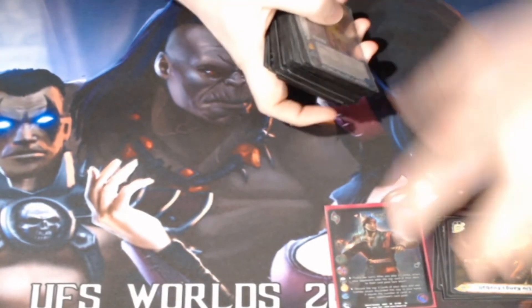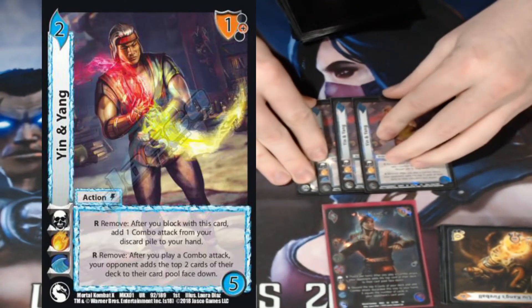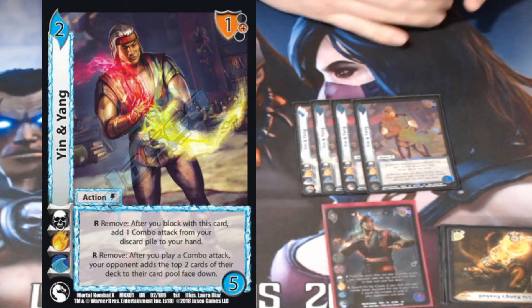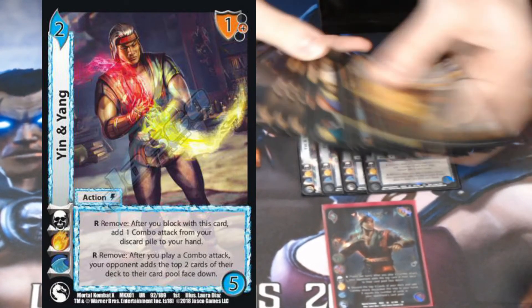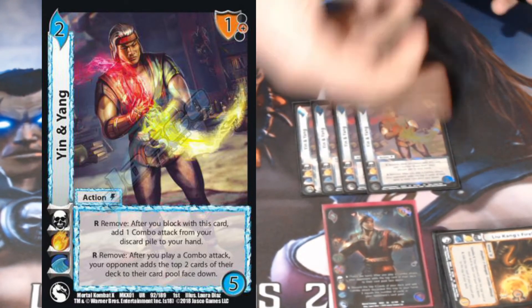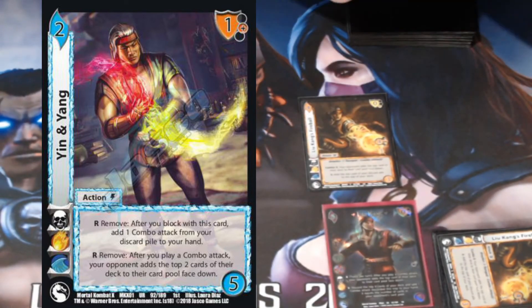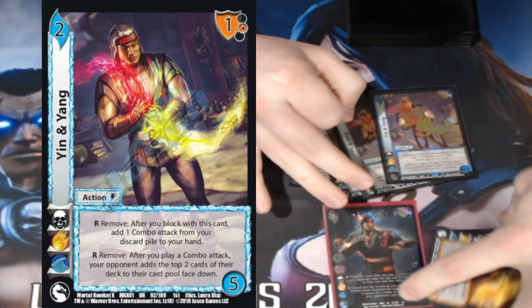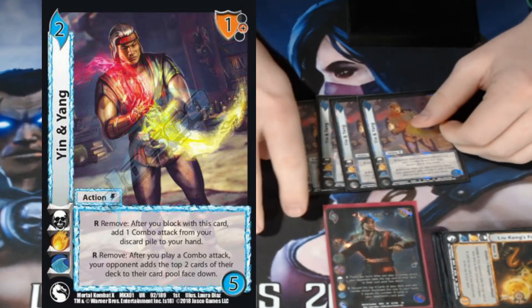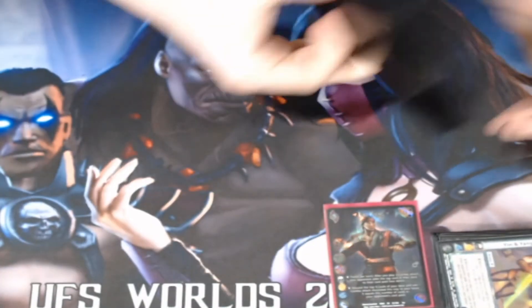Moving on to actions and foundations — the tech cards, surprise cards, trap cards, the flavor of the deck. We have four Yin and Yang — Liu Kang's action. Response: after you block with this card, add a combo attack from a discard pile to your hand. Also, response: remove — after you play a combo attack, do the Liu Kang thing and stuff the top two cards of your deck. So I can launch with Liu Kang's Fireball, respond with Liu Kang to add one, respond with Yin and Yang to add two more — that's looking at three or four cards off Liu Kang's mill. His ultra rare is incredibly strong.